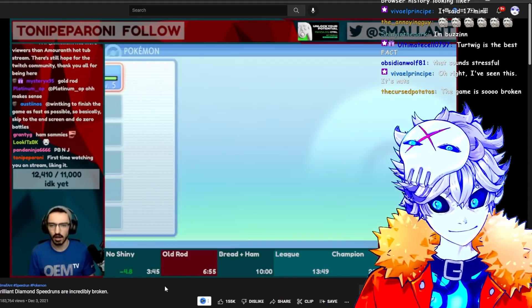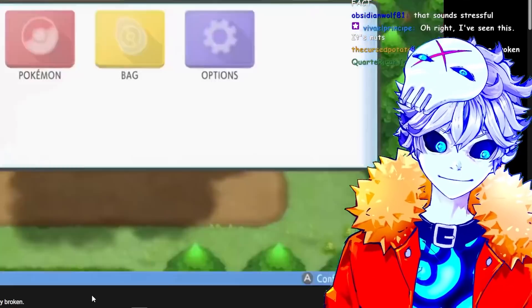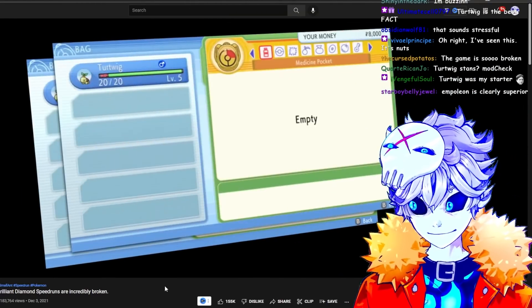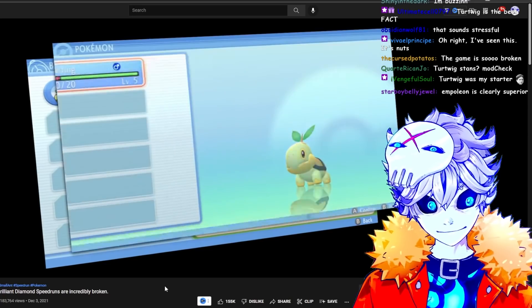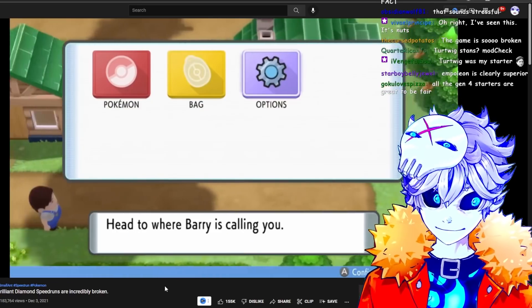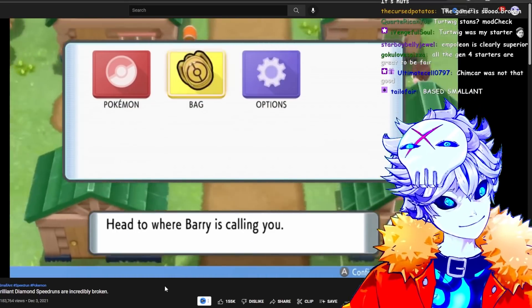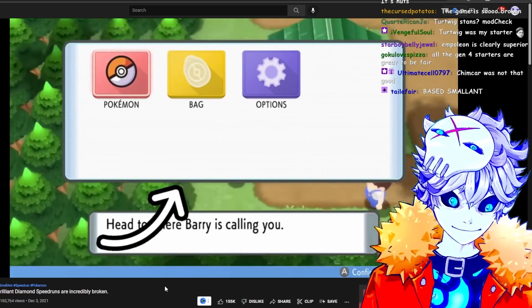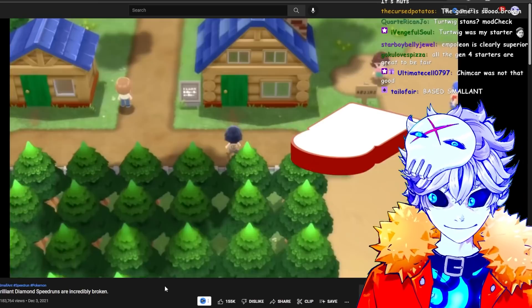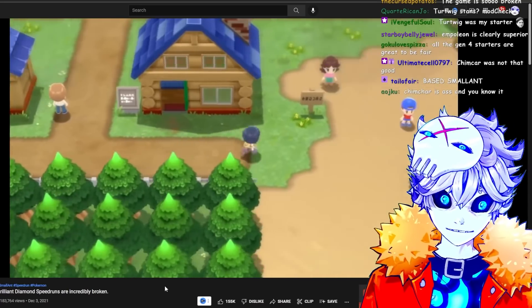I open up the menu to look at Turtwig and perform the first glitch of the run: menu storage. Or as I like to call it, sandwich making. By pressing the two Z buttons on my controller in quick succession, the game opens up a duplicate menu on top of the existing one. If you close the duplicate menu, it tricks the game into thinking there's no menu open anymore, so you can run around as if there isn't a giant box blocking your view. This regular menu, by the way, is the bread to the sandwich. Going into a door and eating a slice of bread will stop you from entering the house and freeze the entire world.